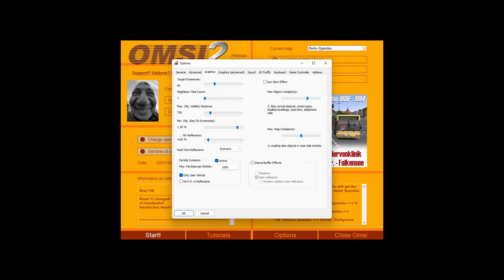This one's pretty obvious: the maximum drawing distance for objects — the further you set it out, the more the game has to load. That coincides with the two sliders on the right: max objects and object complexity, which controls what's loaded on the map. At number three you get pretty much everything; at number two you get street signs, small buildings, dustbins, telephone boxes.